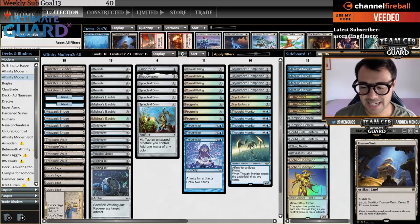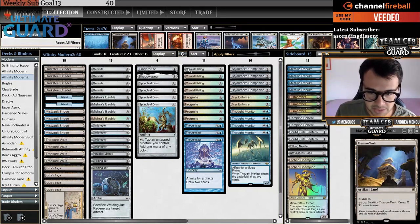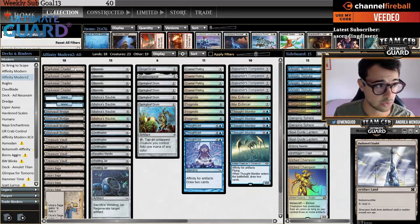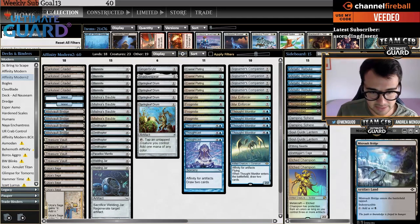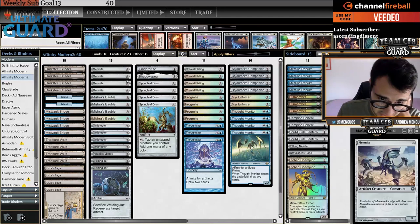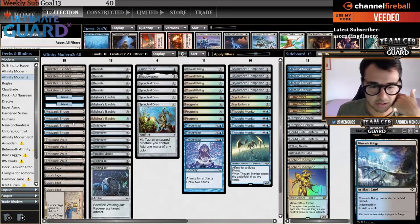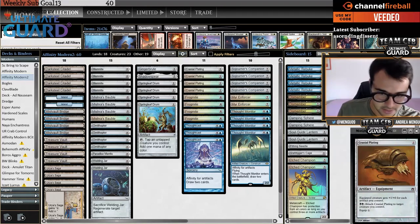Treasure Vault has a second ability: pay X, sacrifice — make X tokens — which I'm not expecting to be that effective, though you can pump Cranial Plating. This is basically an additional Dark Steel Citadel. I remember Seat of the Synod, Vault of Whispers, and Blinkmoth Nexus from older Modern. With Modern Horizons we got Mishra's Bauble and Mishra's Factory — Mistfall Bridge comes in tapped, but everything in this deck costs zero, one, or has affinity.